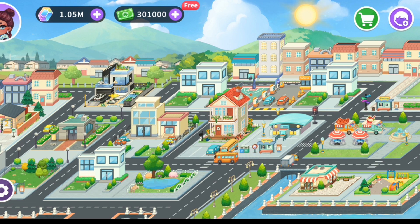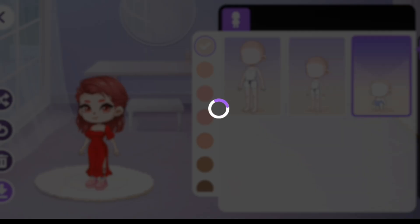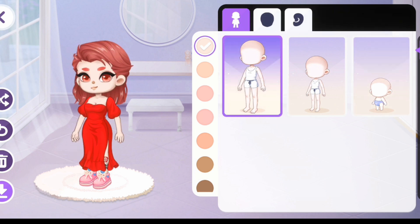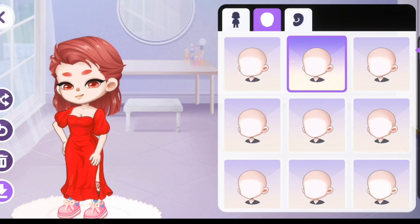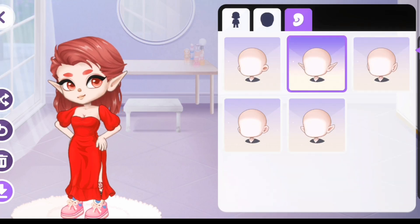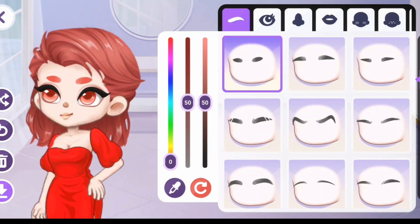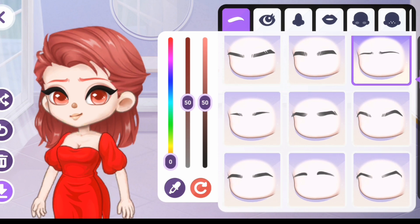Our building is ready, now let's make our avatar. Oh my god, look at the baby avatar, she is so cute! So many face options — I will go with the third one. Look, we can be a vampire also! I guess I'm starting to like this game. So many eyebrow options, let me see which one will look good on my avatar.